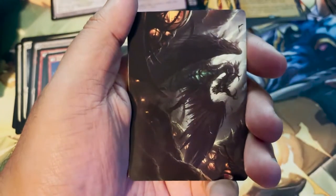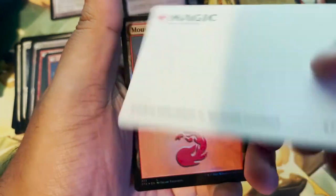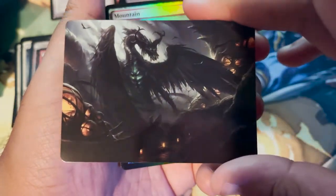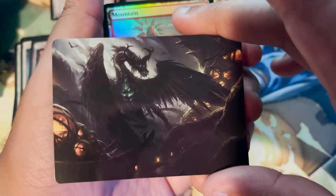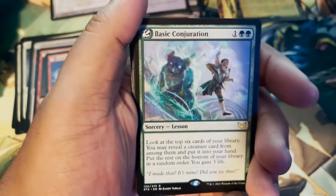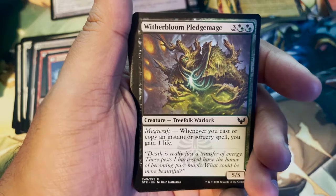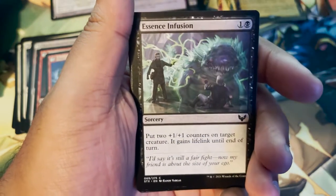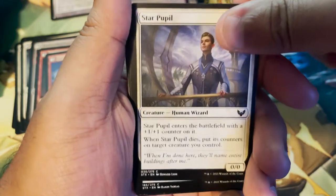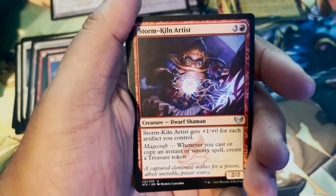Which dragon is this? Belladoss Witherbloom — a cool looking dragon. I like the lair. Foil land: Mountain. Basic Conjuration. Witherbloom Pledgemage. Essence Infusion. Star Pupil again. Exhilarating Elocution again. Storm Kiln Artist — again, we love to see dwarves. A Dwarf Shaman with plus one, plus zero for each artifact you control.